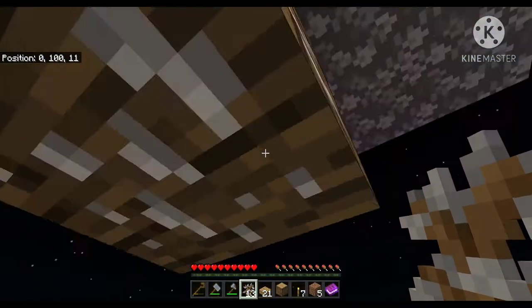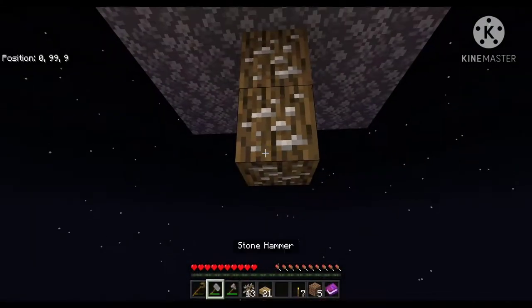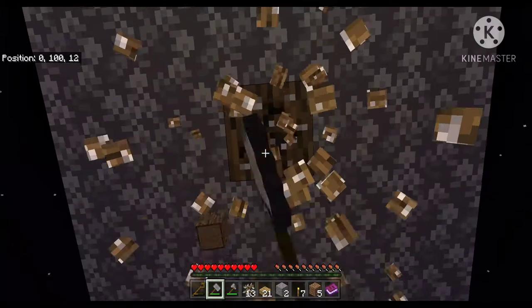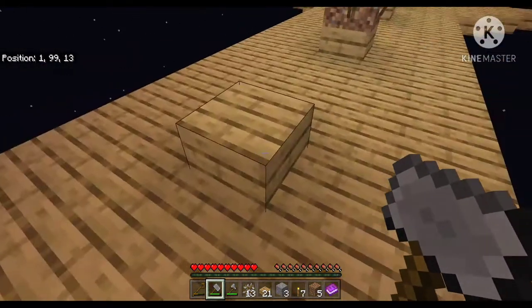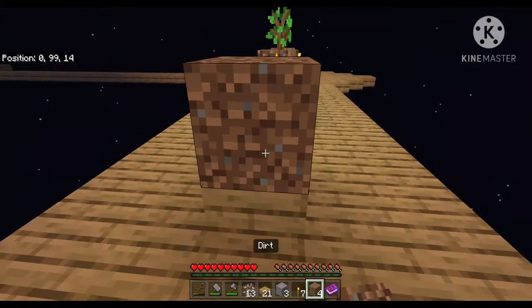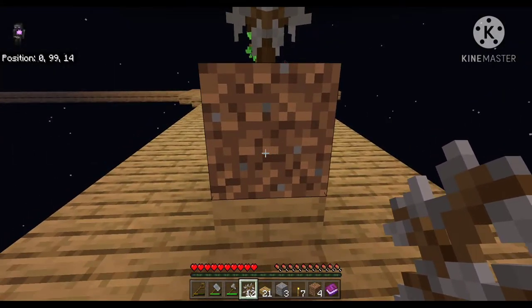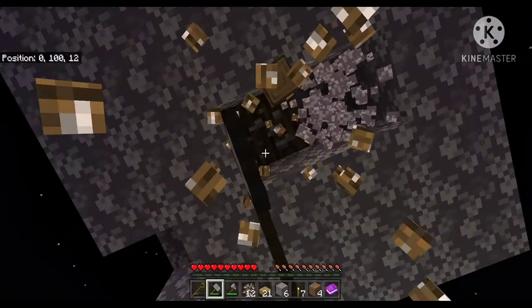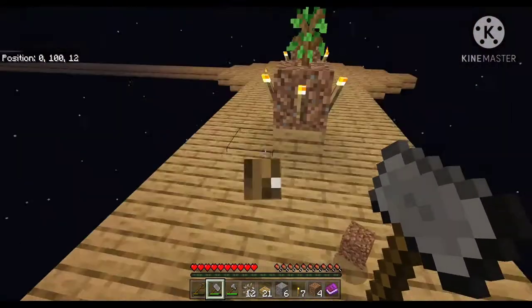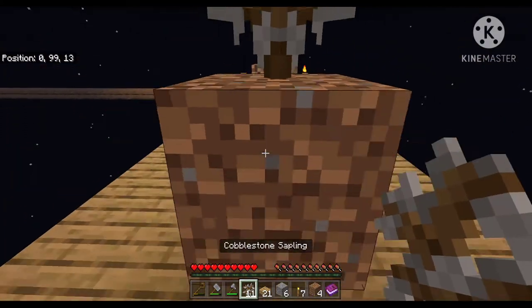Wait, what? Did I just make that tree grow? Wait a second - I broke the dirt block in the tree group. Let's try that again. What the heck? There's no way it can be that easy! Oh my gosh, I just found an exploit - this is amazing! We have infinite wood and cobble and gravel now. Time to do a timelapse of this.